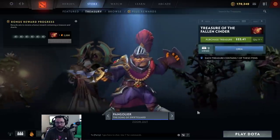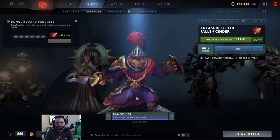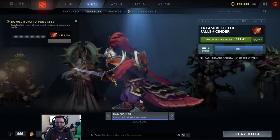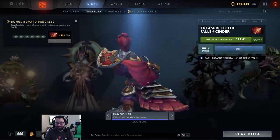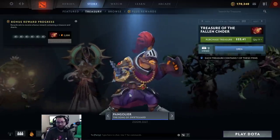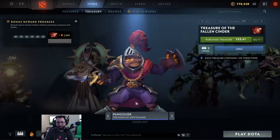The Song of the Swift Guard, a Pangolier set. Very similar to the one that's already in game. Don't they already have a Crusader Conquistador type set? This comes with ambient effects, which are this tiny thing by the sword. I'm pretty disappointed — I'm a huge Pangolier player. This set does not do the hero justice. There's already a set in game that looks very similar to this.